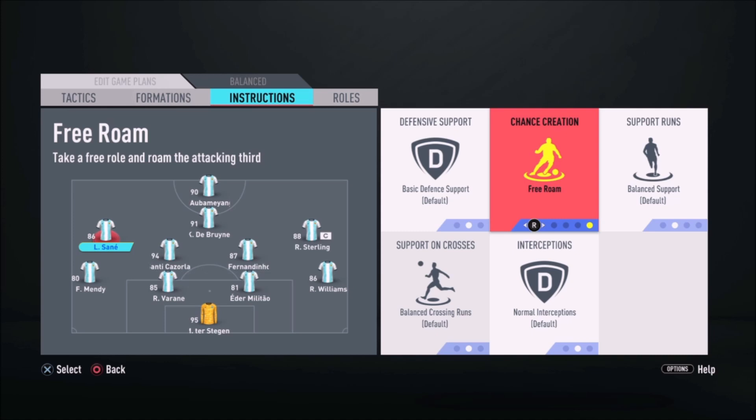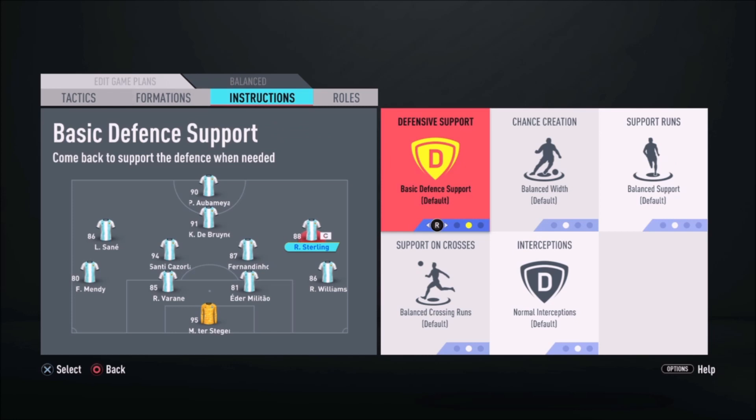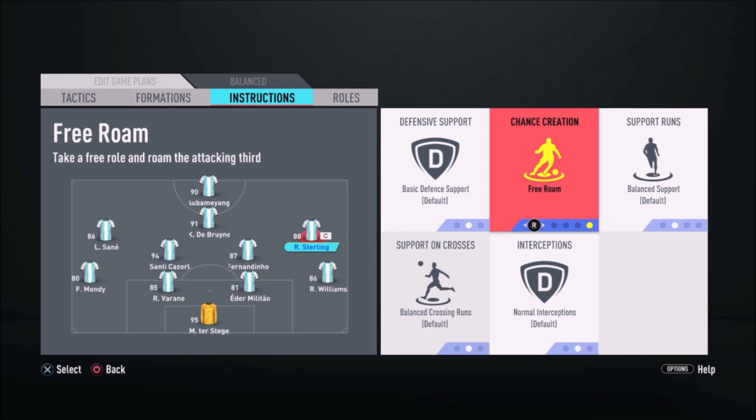Klopp prefers fullbacks who are comfortable playing in advanced positions, relying on players such as Kevin Groskreutz, who is primarily a winger, or Lukasz Piszczek and Erik Durm, who began their youth careers as strikers. It is common for Klopp's fullbacks to be Dortmund's most advanced attackers, and they are expected to act as scoring threats from deep.